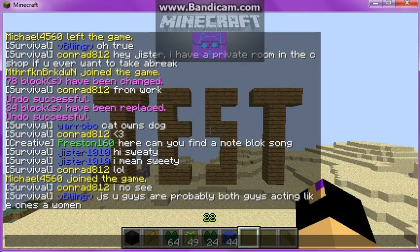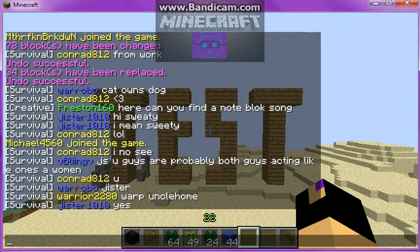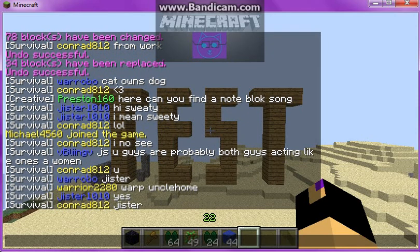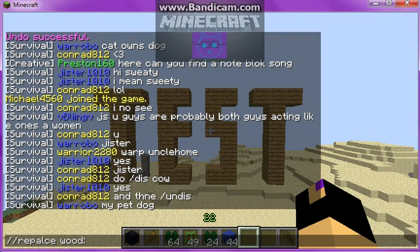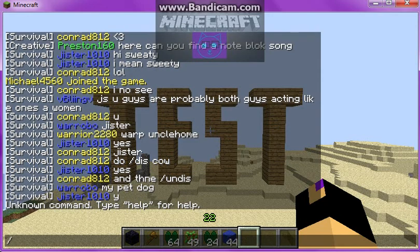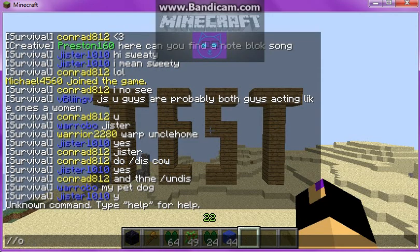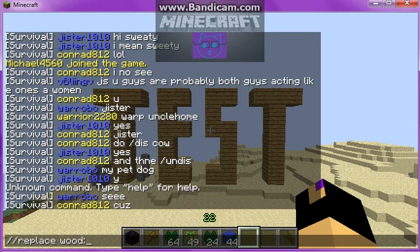If you go on the Minecraft wiki, it will show — like, in the blocks section, if you look up blocks on the Minecraft wiki and look up a certain type of wood, it'll have like a number next to it. So slash slash replace wood — and you put one of those colon things there — and what type of wood: wood one. You can also, instead of wood, put the number for wood, but I don't remember what it is.